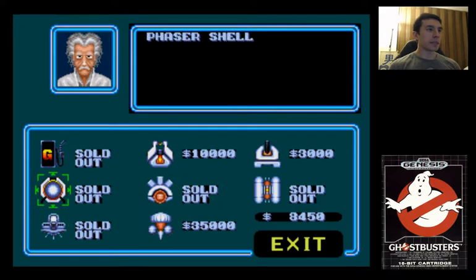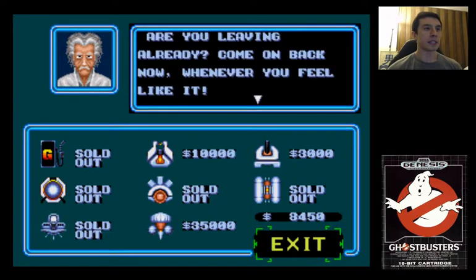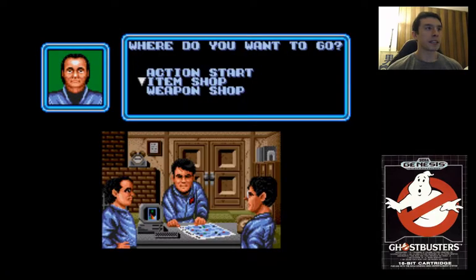So we ended up getting enough to buy the phaser shell, we're maxed out on energy tanks, we have the special suit — not the barrier. And we have 8500 in money.